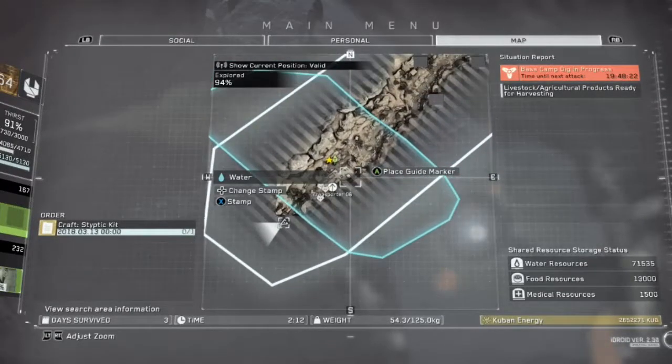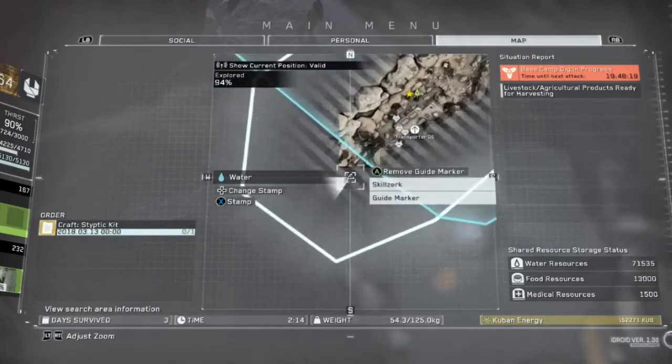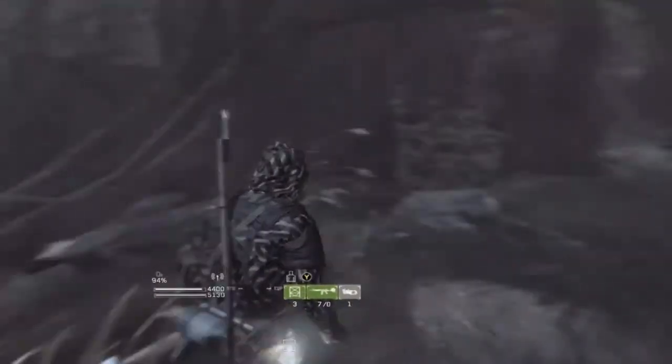I'm out on the map, right here. I'm in Africa, map 2. I'm right by wormhole 06. It's right here on the edge — you can see it's off in the lines of the map.